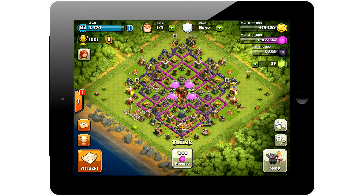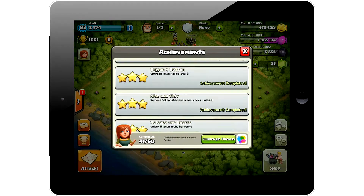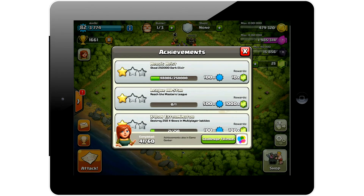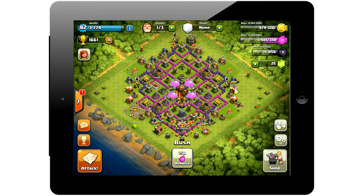You can destroy these trunks, trees, and bushes and get gems from them. You can also earn gems for doing achievements. At the moment I'm trying to do the Master League, and that's going to grant you 1,000 gems, which is going to be awesome.